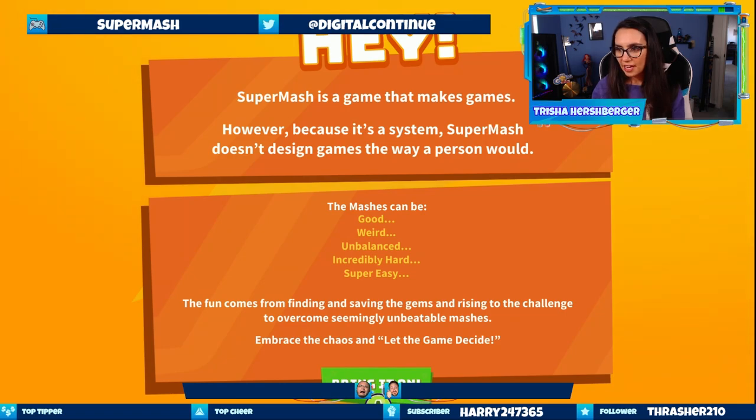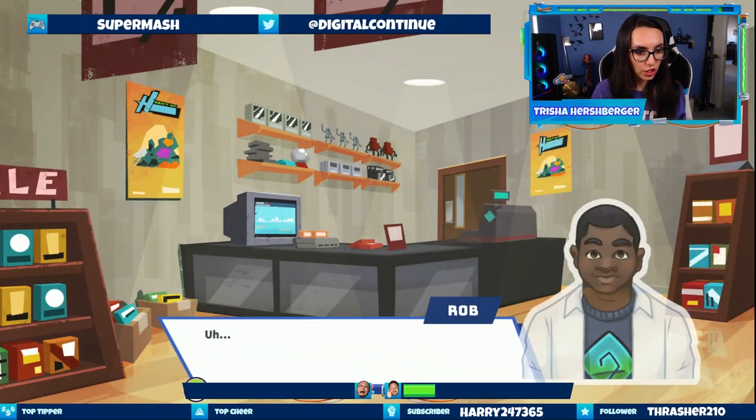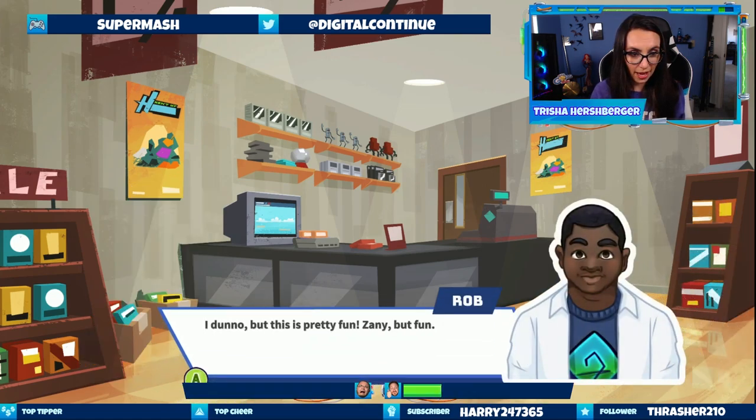Super Mash is a game that makes games. Because it's a system, Super Mash doesn't design games the way a person would. The mashes can be good, weird, unbalanced, incredibly hard, or super easy. The fun comes from finding and saving the gems and rising to the challenge to overcome seemingly unbeatable mashes. You put in both carts? Why would you put in two carts at the same time? I don't know, but this is pretty fun — zany, but fun.